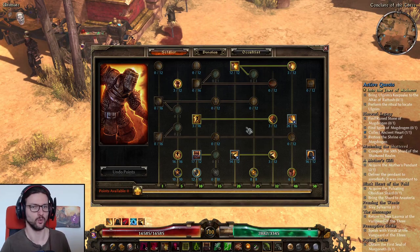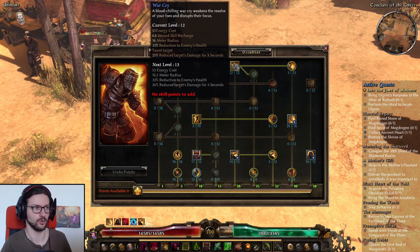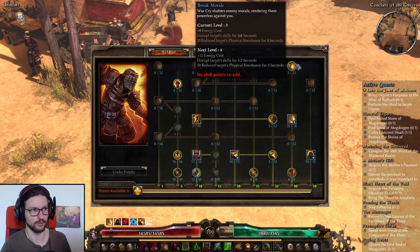So when it comes to skill allocation, we are a Soldier and an Occultist making a Witchblade. On the Soldier side you obviously want to max out Warcry — put at least 12 points here. You can also put more than 12 points to get even more damage reduction. We have 1 point in Break Morale just for disruption. You don't really care about the resistance reduction since you're playing acid, not physical.